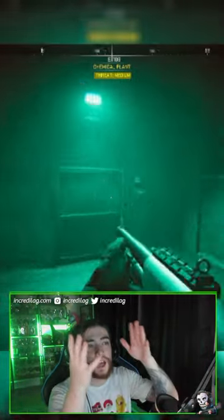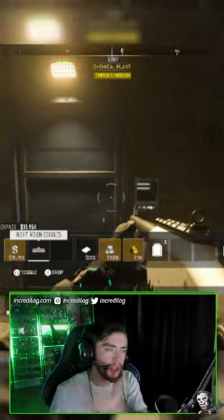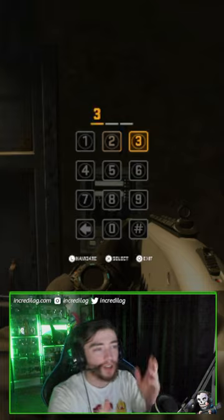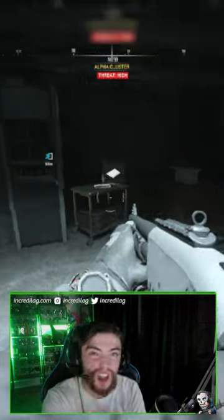Finally, go inside the Alpha Cluster. Make sure you have jumper cables and a car battery. Look to the left, go in the left entrance, enter in the code, and now you can open the secret door inside Koshi Complex.